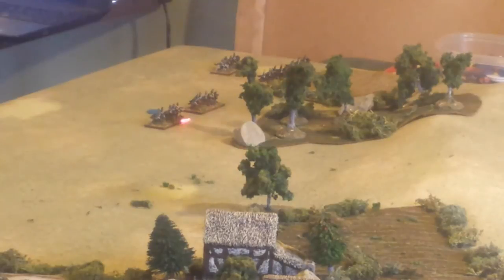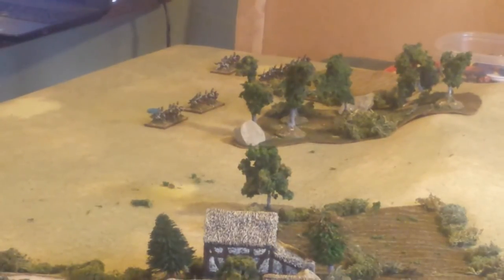Also next to them, way down on the other end, we've got a third corps of French — the cavalry corps. There are two cuirassiers, two dragoons, and one light cavalry brigade in that corps. They're way over on the flank, well hidden behind the forest and some rough ground, some plowed fields basically.